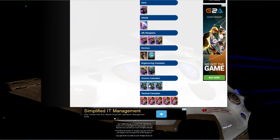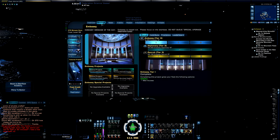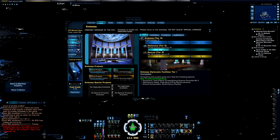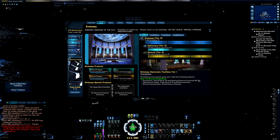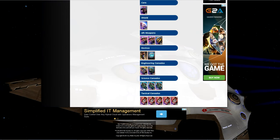Science consoles are all from the fleet embassy. Don't pick up the mark 12 versions because they're quite expensive when starting out — go for mark 10s. They're perfectly fine; you're mainly getting them for the proc and the drain. For later on you can upgrade these. Next up, pick up some tactical mag regulators — mark 10s or mark 11s — as long as you have mag regulators to buff the damage of your weapons.